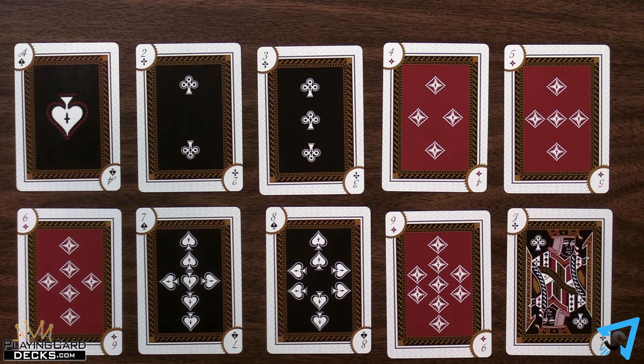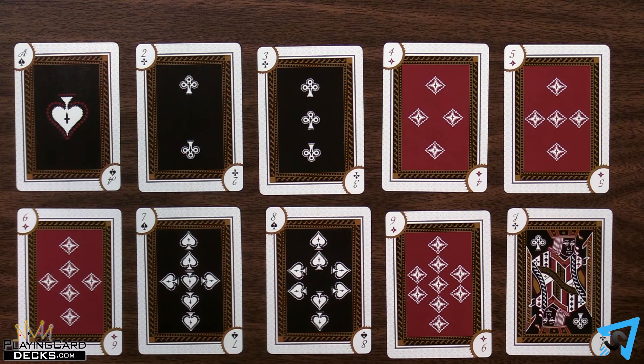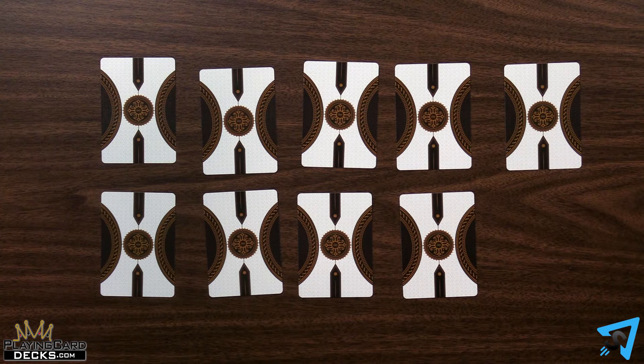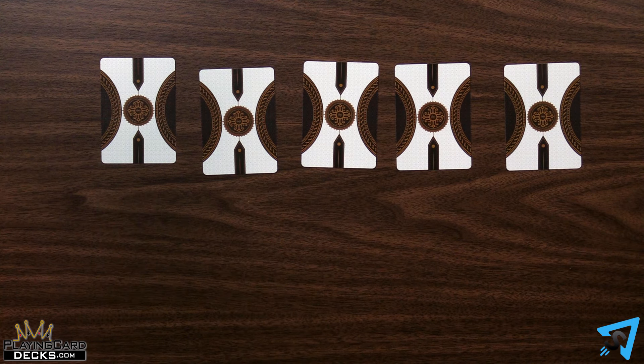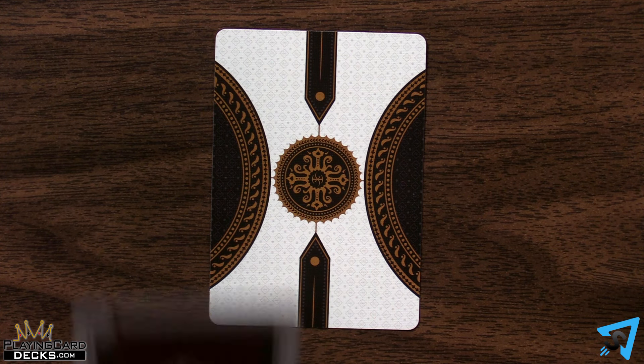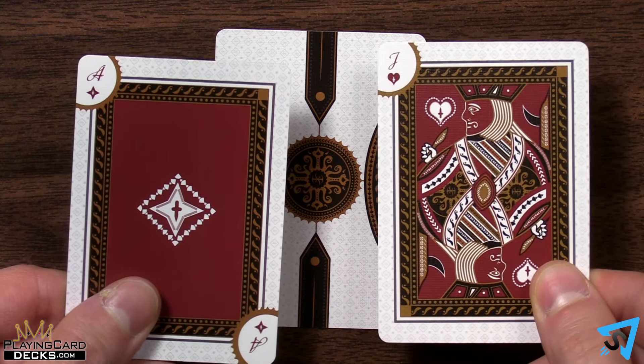Once all the cards in a player's grid are filled, the round ends and all the cards are gathered, shuffled, and dealt again. Except this time, the winner of the previous round has one less card to fill, so they will only need Ace through 9. The winner plays first in this round, and the process of each winner decreasing the number of cards needed repeats until one player has one card left — the Ace. Once that player plays an Ace or Jack, they win the game.